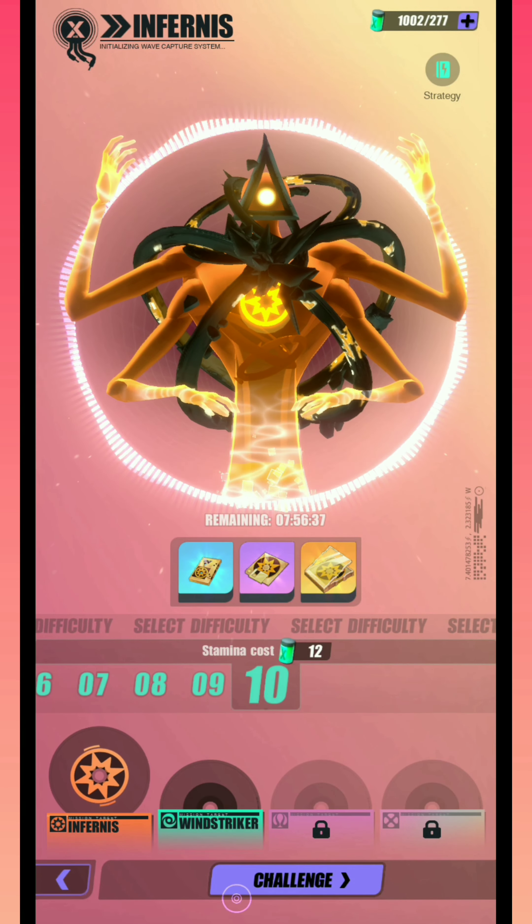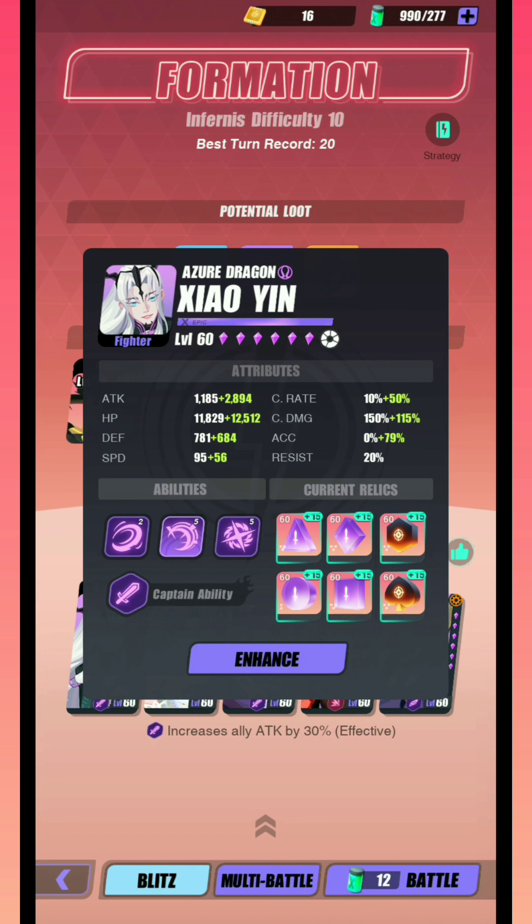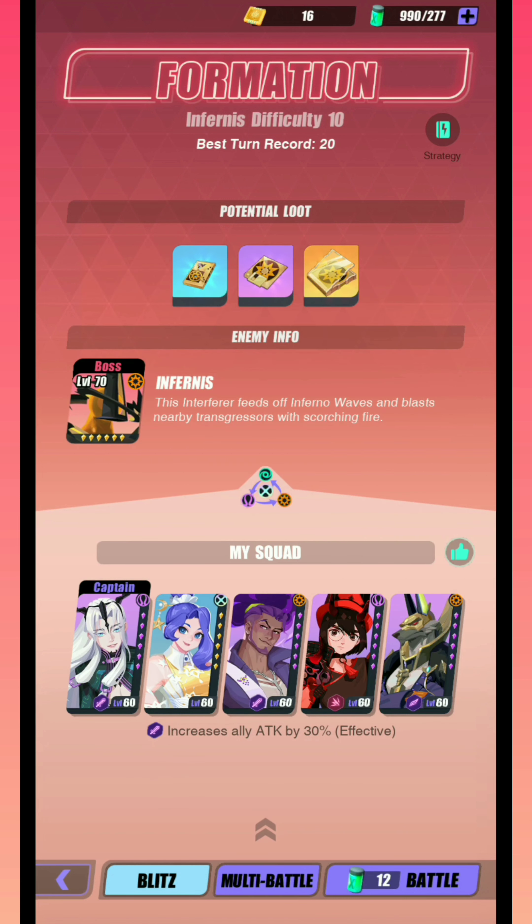So let's get into it, starting with Infernus. This boss isn't really too bad — all we want to do is hit them as hard as we can. And to make the run a little bit faster, we're going to control the gauge a bit more. Leisure Dragon is perfect for this job: speed break, AP gauge push, and also tons of damage.